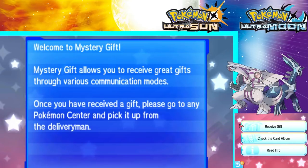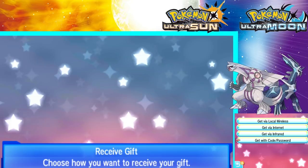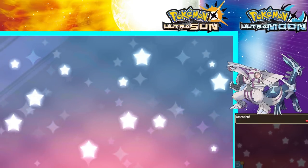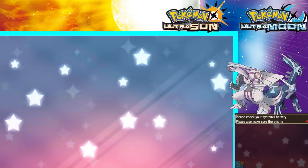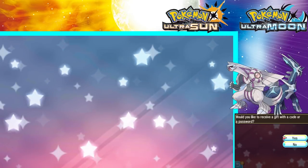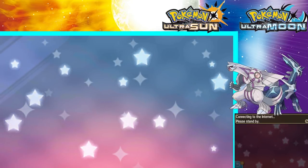If you use it in Ultra Sun, it'll give you Palkia. And if you use it in Ultra Moon, it will give you Dialga. I have my Ultra Moon game open, so I'm going to go ahead and try to do this and get a Dialga. I have already caught Palkia in this game, so now I'll have both of them, which is awesome. I do have Ultra Sun and Ultra Moon, so I can get Dialga anyway, but I just kind of want to show this off for those of you who are wondering.